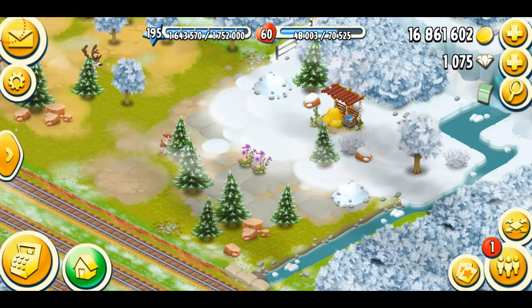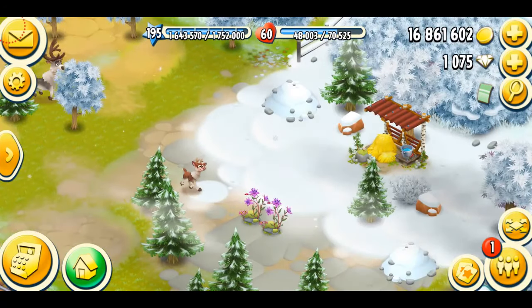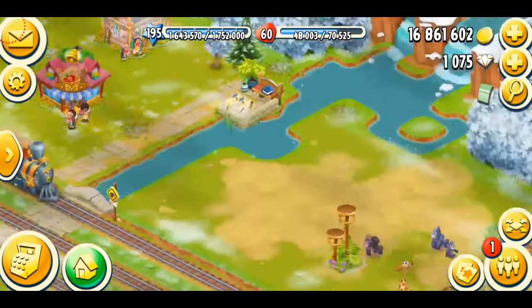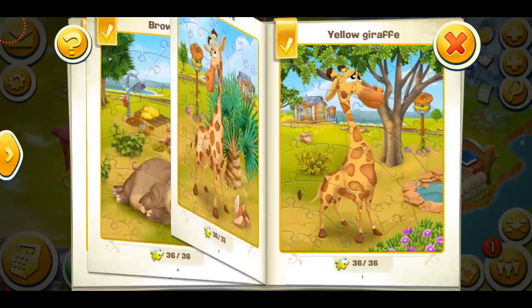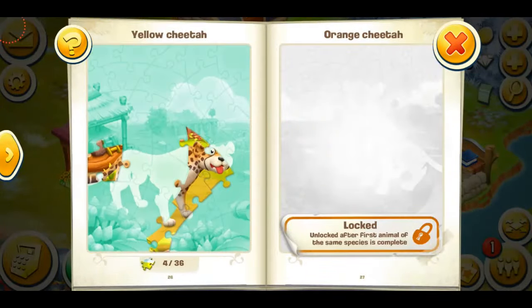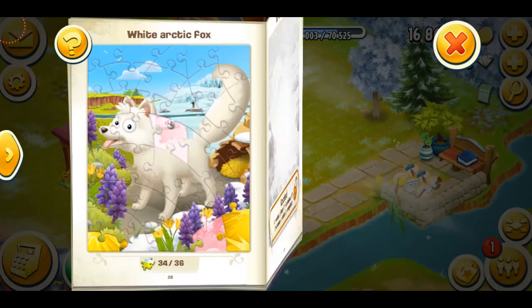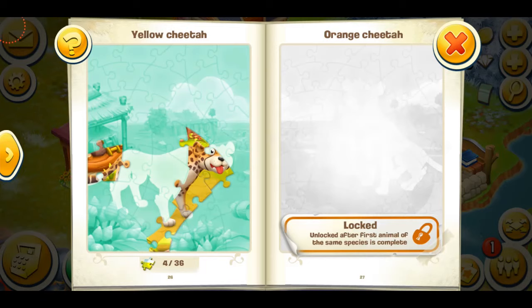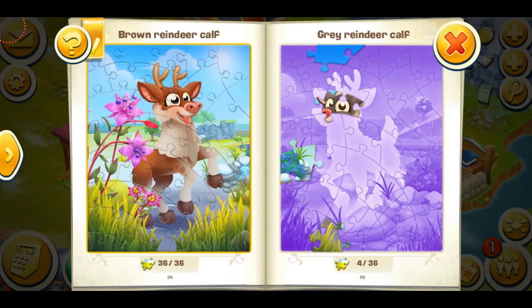I'm just going to blow the whistle and here he comes running. This video was all about the brown baby reindeer. Looking at my puzzle book, I'm also unlocking the white fox, which will be exciting — they're carnivore animals. I need 32 more puzzle pieces for my gray baby reindeer and I cannot wait for that. Hopefully that will be soon enough.